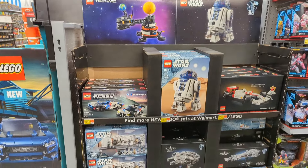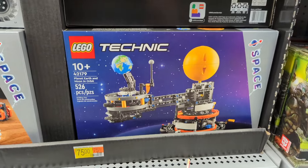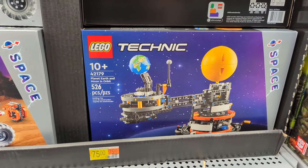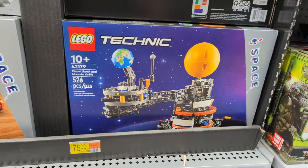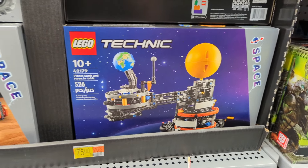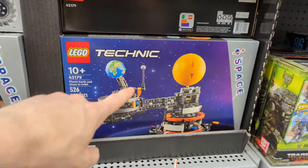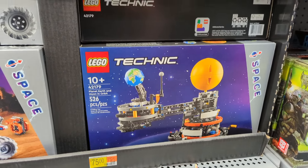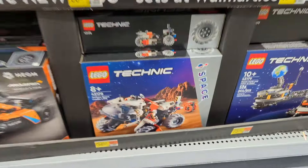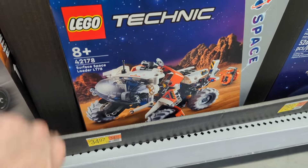Technic is getting in on the space action here at Walmart with the orbiting set. I do like that they put the correct angle on the Earth. There are some pretty good Orrery models on Printables though, so if I was going to build an Orrery I'd probably go to those first. The other Technic space set is here as well — I think that is our new transparent black color.